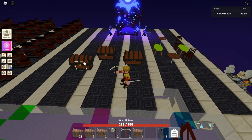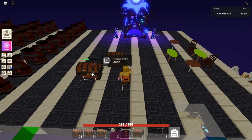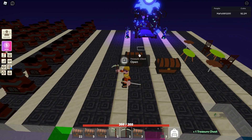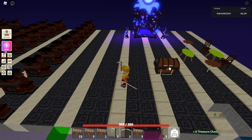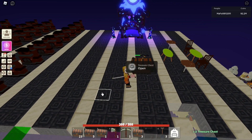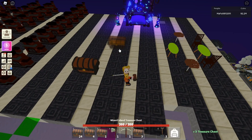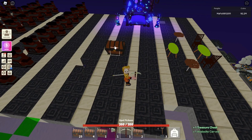But if you take them away instead of opening them, you see — it becomes a normal treasure chest. So they transform into normal treasure chests once you take them away, instead of opening them.